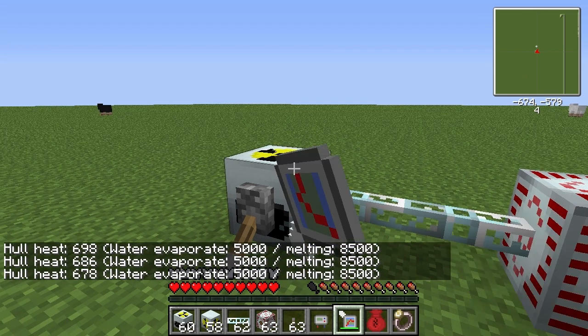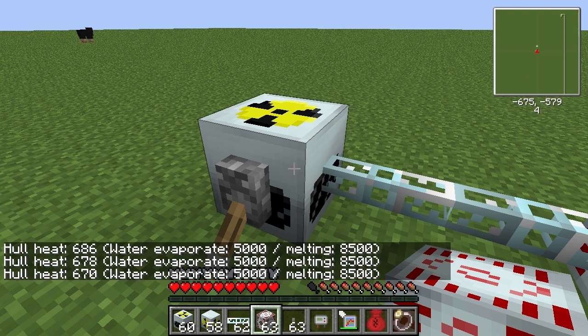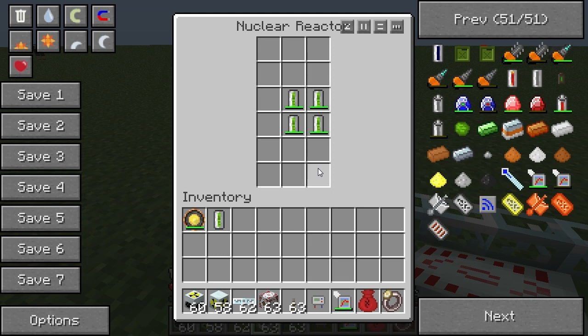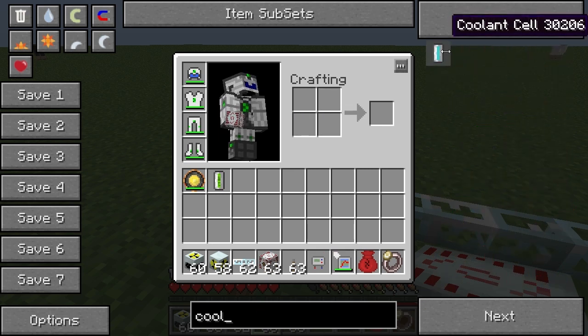How do we bleed off heat? Because obviously this is just from uranium cells - how do we bleed off the heat from the uranium cells so it doesn't explode? Obviously there has to be a way to do that, because what use would this be if you have to turn it off every two minutes just for four uranium cells? Well, for that we need coolant cells.